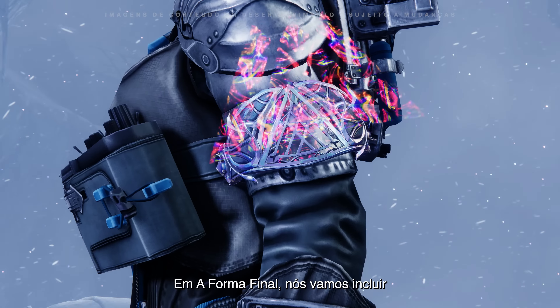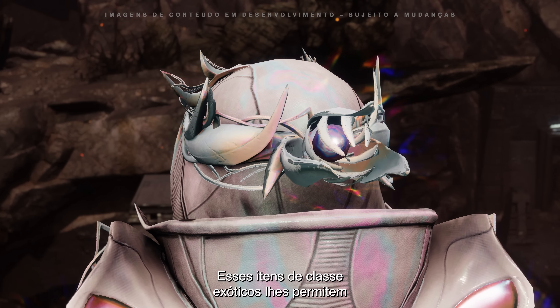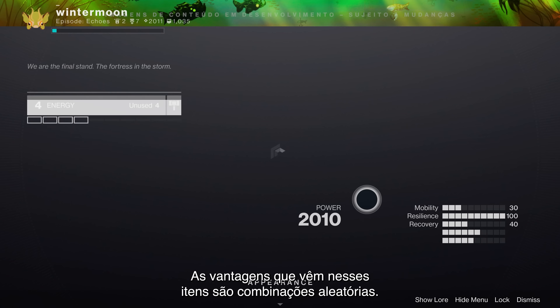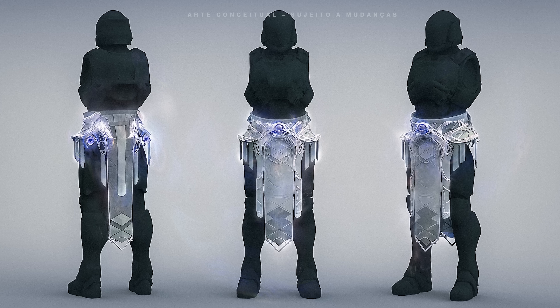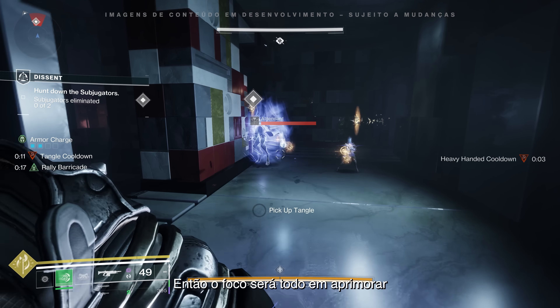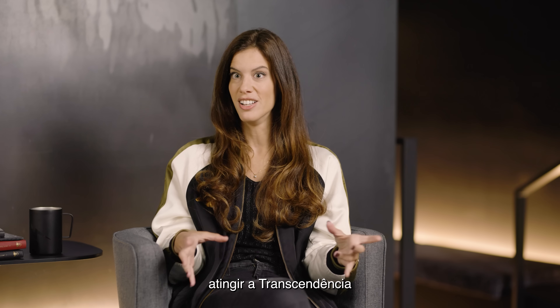In the Final Shape, we're making these new exotic class items. These exotic class items allow you to steal perks from other exotics and combine two perks together into a single exotic. The perks that come on them are actually randomly rolled. One thing that is going to be fun is chasing these perks and finding different combinations that work really well. These new class items are all about Prismatic — enhancing your builds and your combination of light and darkness, achieving Transcendence and what Transcendence does.